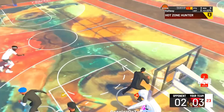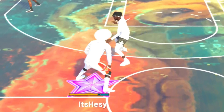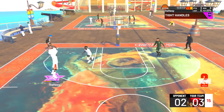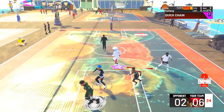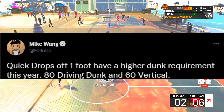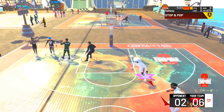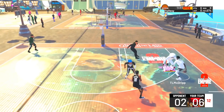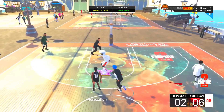Now we're getting into some very interesting tweets from Mike Wing — this one is huge, especially for people that play next gen. Mike said quick drops off one foot have a higher dunk requirement this year: 80 driving dunk and 60 vertical. Quick drops were way too good to unlock at 65 driving dunk.